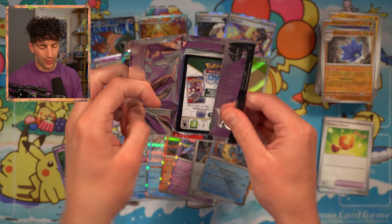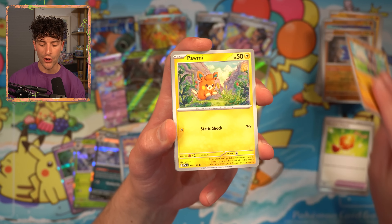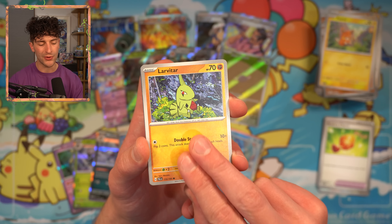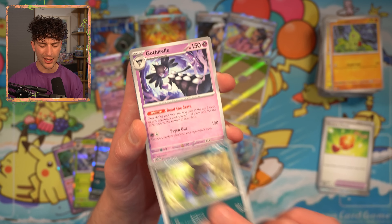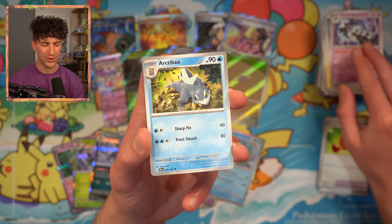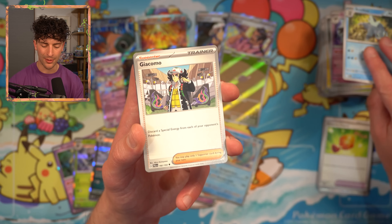That's the Sableye from Lost Origin — for those of you that aren't familiar, really powerful card. That's only going to get a little bit weaker. It was dominating in this format — I think we've had Gardevoir win EUIC, then Mew, and Arc Giratina won a couple of regionals which is kind of odd. Arc de Baxt, which gets completely skipped over with that Baxcalibur engine.